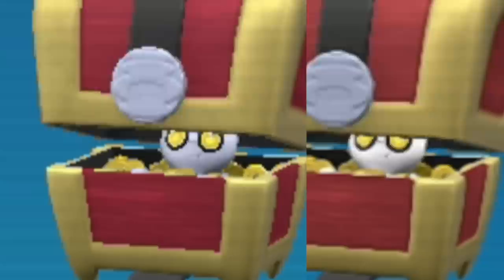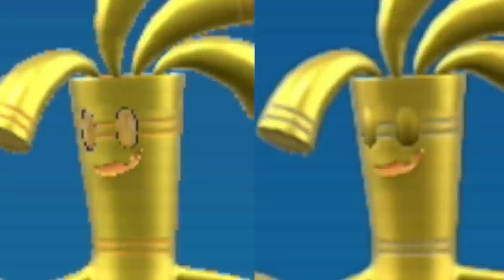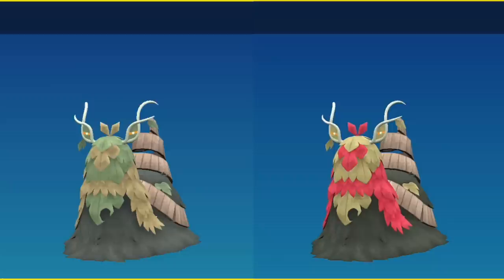For future proofing, here is Gimmighoul's roaming form regular and shiny — the shiny is just going to be silver, losing that bluish purple slight hue. This is Gholdengo, which is currently shiny locked. The only possible visible difference is that its eyes instead of orange are going to be slightly darker, and all of the bands on its body including its hair bands and headbands instead of orange are just going to be silver — but they are so small it becomes very difficult to see. There are no other visible differences of Gholdengo at all.